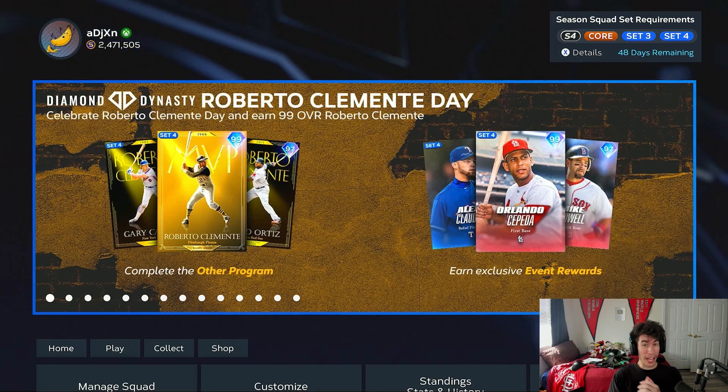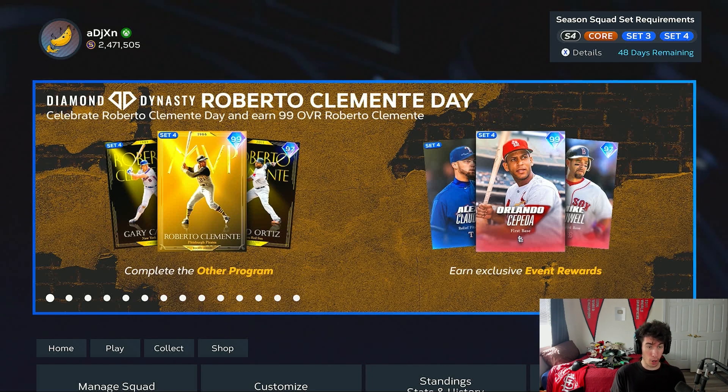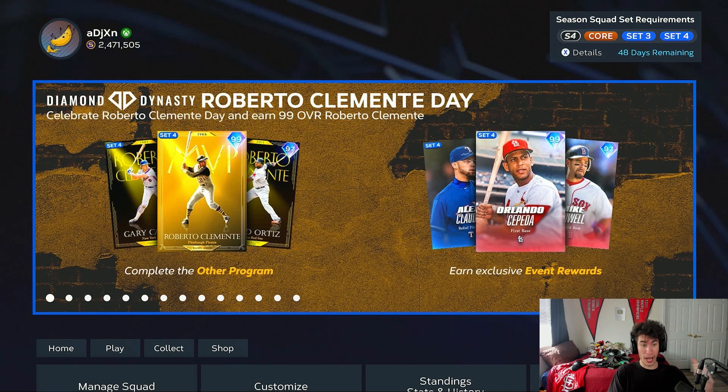It's Roberto Clemente Day and we have some new content including a Roberto Clemente Day program where you can earn a free 99 overall Roberto Clemente. We've got double XP going on, a new event with some new rewards, new diamond duos in the pack shop, and then some new Tops Now cards to go over.